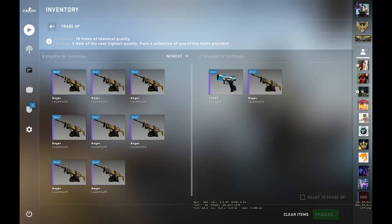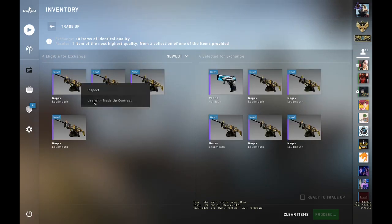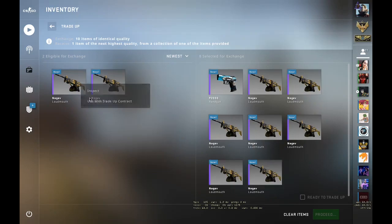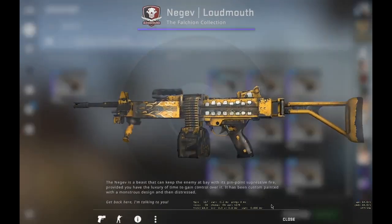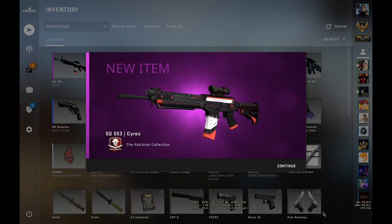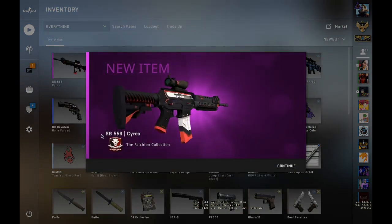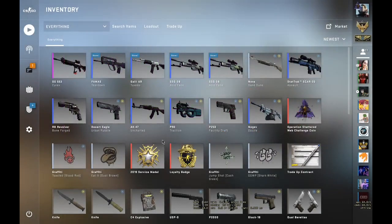Placing in the inputs — the P2K Handgun, and now the Negev Loud Mouth. Let's hope for the MP7 Nemesis. You can say we broke even on it — yeah, we broke even.